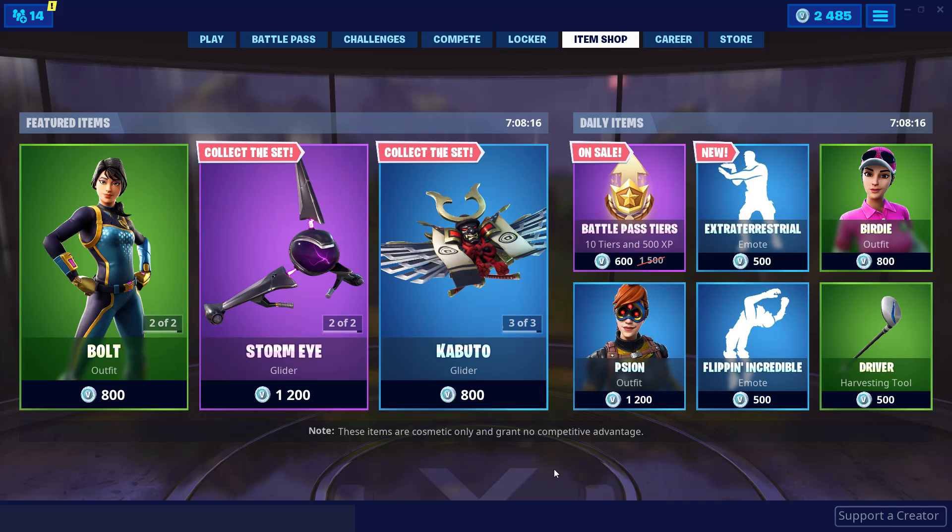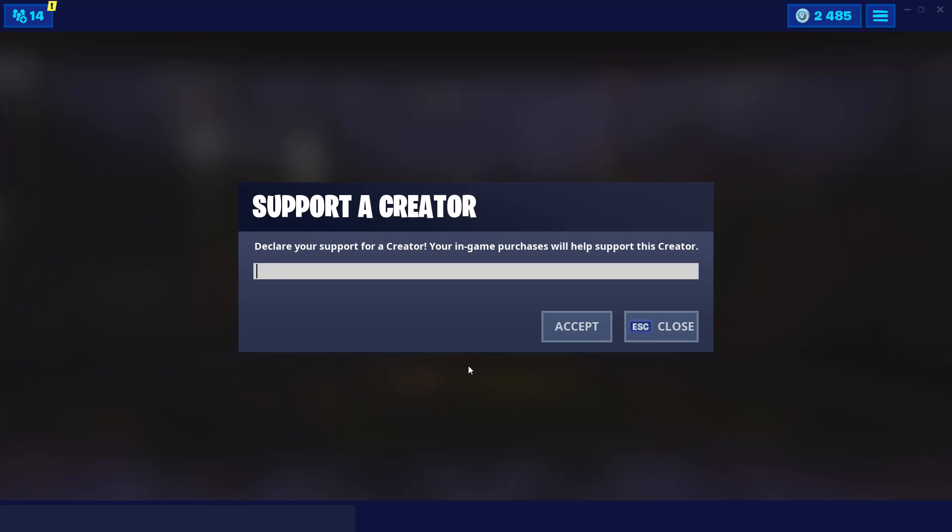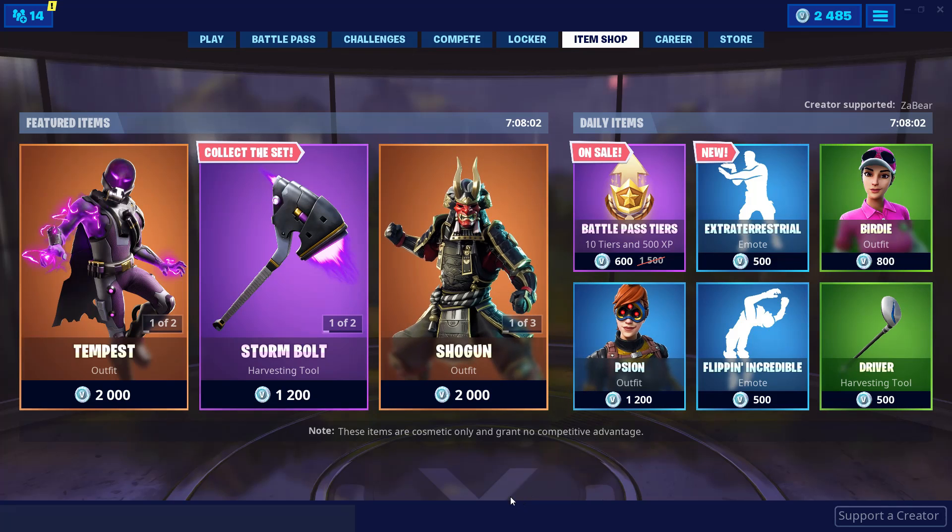Every YouTuber does it — you go to the Fortnite item shop, click that icon, then go to supported creator code, and type in ZABEAR. You can type it however you want, capitalized or however.